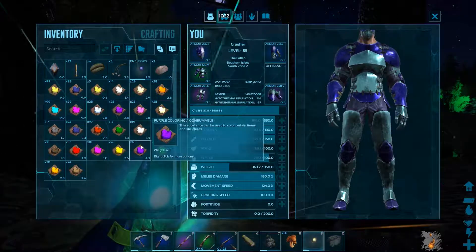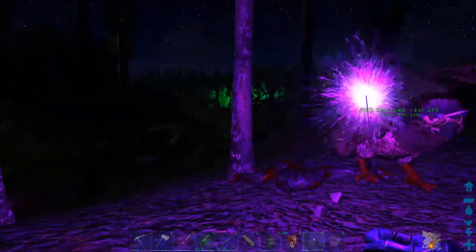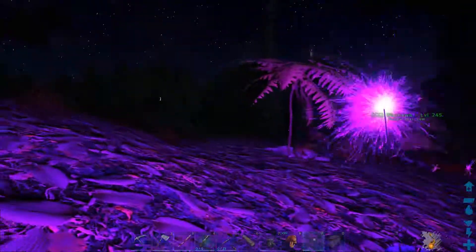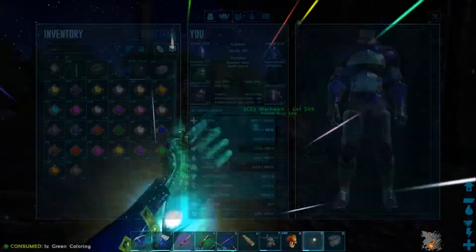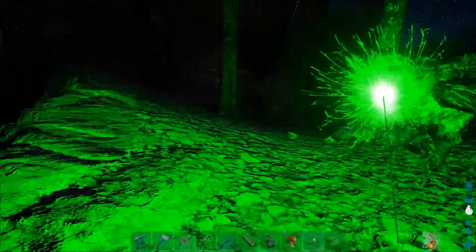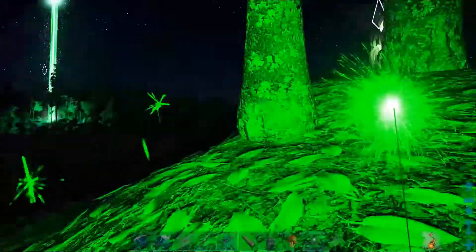Next we have purple. The purple actually looks much better when it properly gets to night time, like most of these do. Purple is not too bad. Next we have the light green. Light green looks cool in my opinion — I reckon it's better than the forest green. It's just a bit bright, but it's kind of good to have it bright because then you can actually see where you're going.